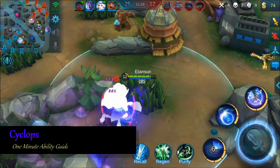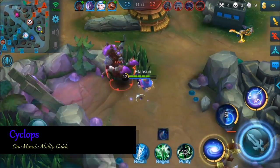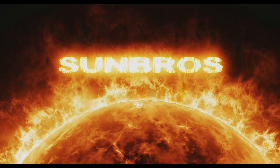With his ult he can be used to either secure a kill on a specific hero or defend the backline and root whoever tries to jump it. Thanks for watching this 1 minute ability guide on Cyclops, and as always, until next time.